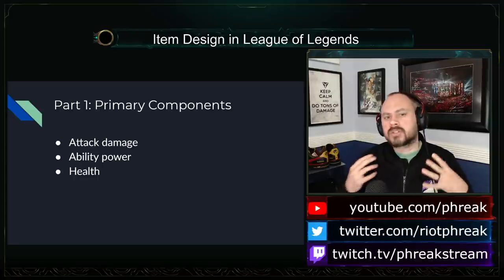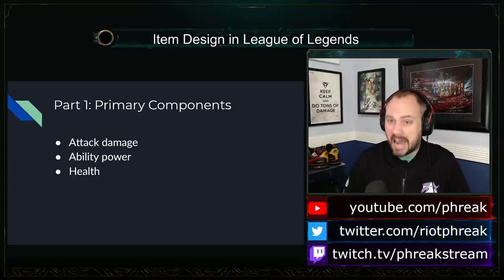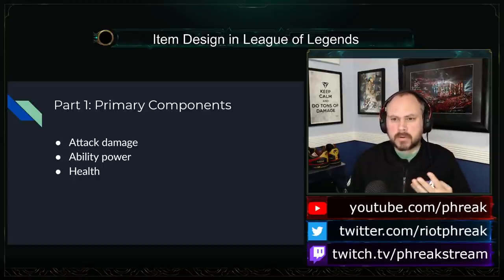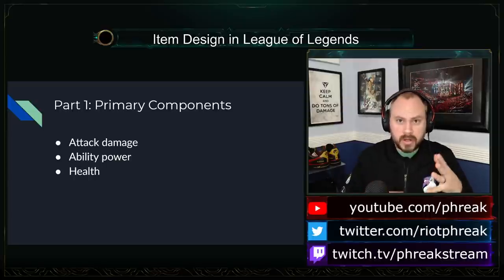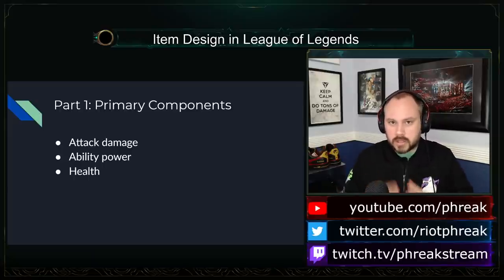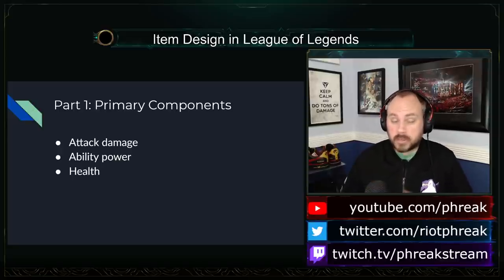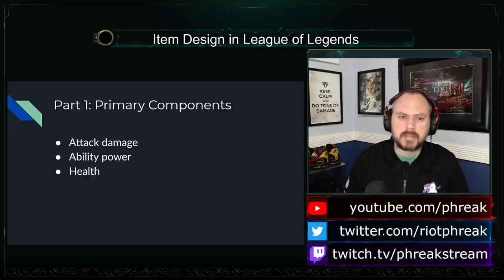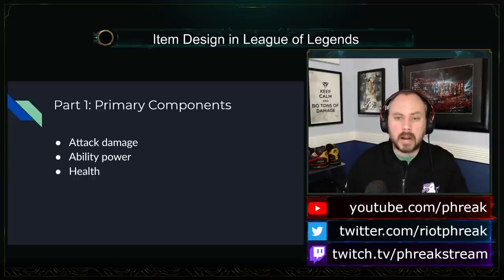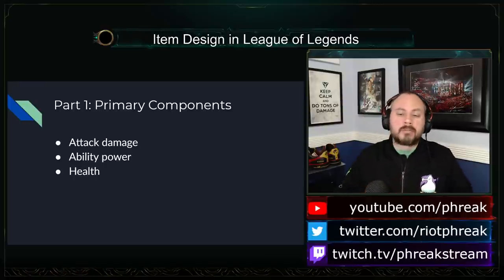These stats sort of fall off. If we increase attack damage from 100 to 200, we're probably killing someone in half the time. If we increase it to 300, that's almost certainly not the case anymore. For example, a target has 1000 health. Going from 100 AD to 200 AD takes us from 10 attacks to 5 attacks. Increasing to 300 AD only takes us from 5 attacks down to 4. There are even numbers where it doesn't do anything — if they have between 301 and 400 health, going from 200 to 300 damage keeps it at 2 hits.